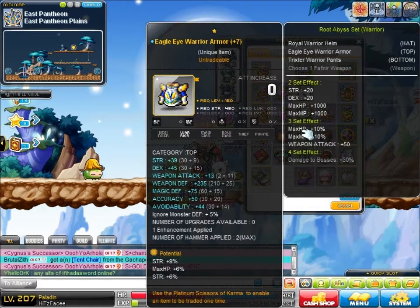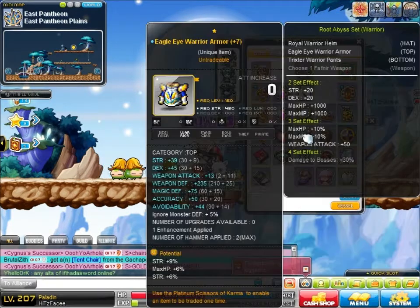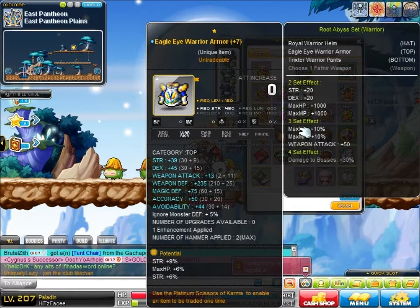I bought this with 13 attack — overpaid for it, about 1 billion. But the lucky part was when I drew a unique potential scroll on it, I got 15% strength. So that's nice. I should innocence this and scroll it with all stats — maybe do that next time the event comes.